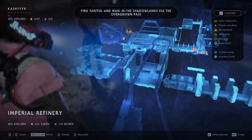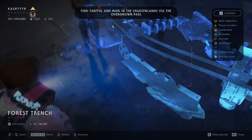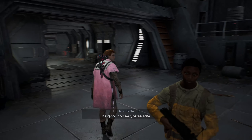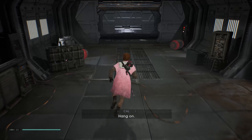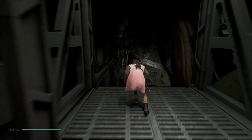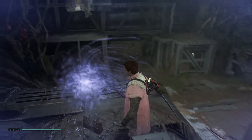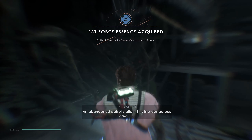Okay, we are heading pretty much to the very end of where we were before. That's alright — we've got other routes that we can explore now as well, so plenty of stuff for us to do on the way. It's good to see you're safe. Sorry I couldn't be here sooner, but I haven't given up on Kashyyyk. Now that we can go up, we can actually make it to this — an abandoned patrol station.